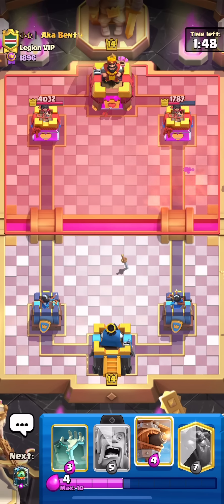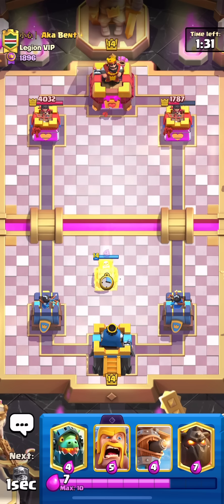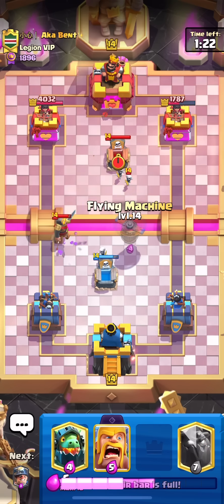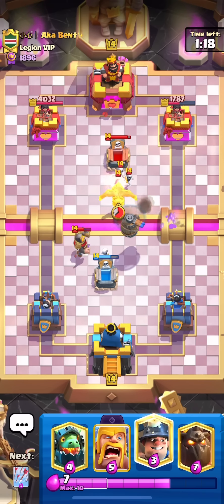Just like that, we're up 2,300 damage. Against decks like this, where they have multiple tanky cards that don't die to your spells — like the executioner and the Phoenix — it's good to try and get as much damage as you can in single elixir, so that you can have some leeway to take some damage later in the game and focus more on defense. Because if you go down in damage against these types of decks, it's going to be impossible to break through and get more damage against executioner Phoenix in double elixir — they have way more elixir to defend with.